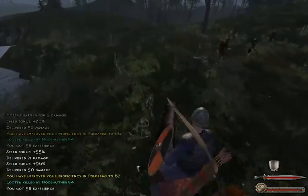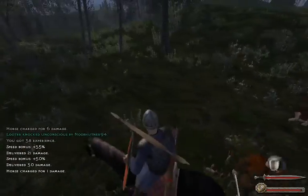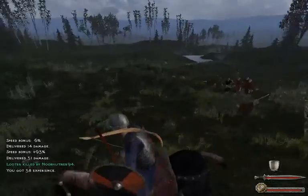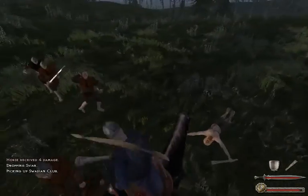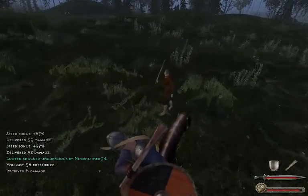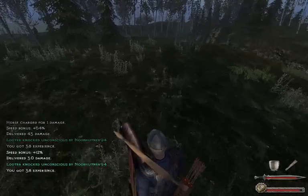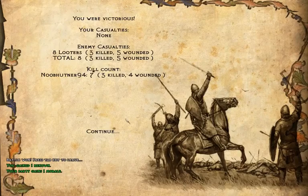I don't think this is a real polearm — that doesn't really help. Oh, I just ran him over! This is tedious. I want to just pick up one of their swords. What do we do if we knock them out? We can take them prisoner and sell them. Yeah, that's actually a good idea. I want to keep this club. One more left — we did that reasonably without trouble. We got three killed and four wounded, and none of our guys died.